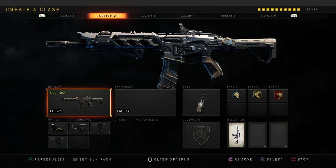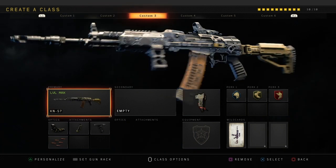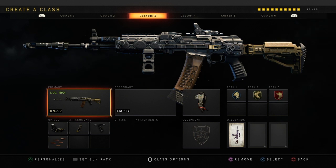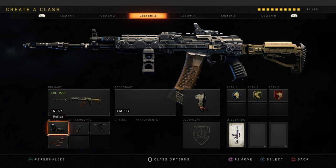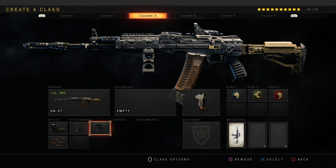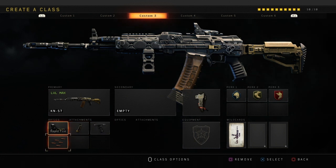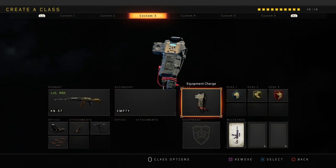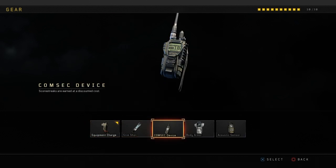The next class is the KN, which is probably the most underrated class in this video. I love this weapon and not many people really talk about it — it's kind of underrated. I've got Reflex and Hybrid Mags. I love Hybrid Mags because it's basically Quick Mags and Extended Mags combined in one. And then Grip and Rapid Fire on that — very very good.